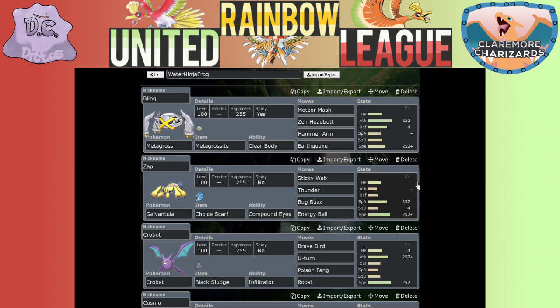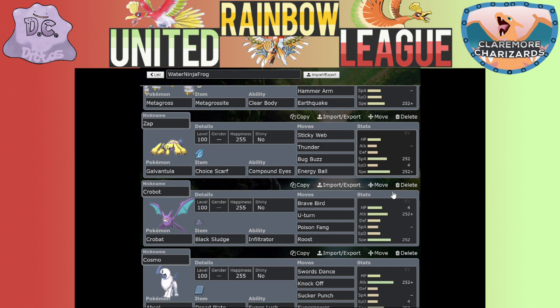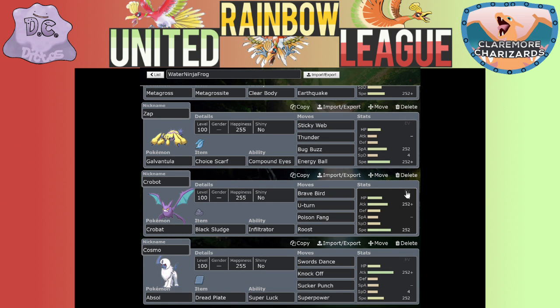Zap is my Galvantula on a Choice Scarf, which is weird for Galvantula, but that's why I can get that Sticky Web out fast, and later if I need to switch him back in, he can hit hard and fast. Crowbot my Crobat is running Brave Bird, U-turn, Poison Fang, and Roost - pretty standard except for Poison Fang; I like it because it has that Toxic chance and it's a pretty good Poison move.